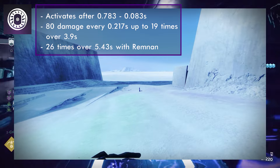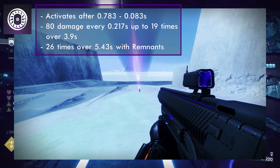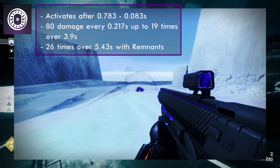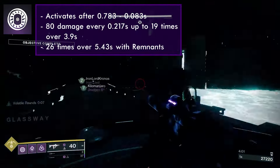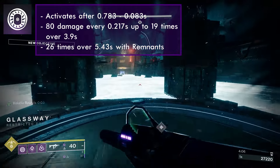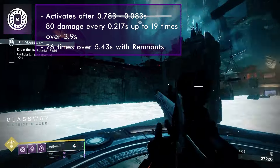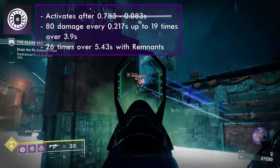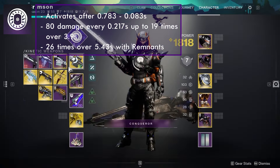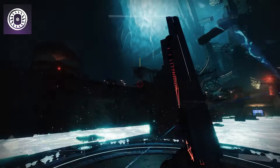Spike Grenades will stick to surfaces, emitting a torrent of Void Light after 0.783 seconds, with the Echo of Remnants reducing deactivation time by 0.083 seconds. This Void Light deals 80 base damage every 0.217 seconds, up to 19 times over 3.9 seconds, or 26 times over 5.43 seconds with the Echo of Remnants. The base cooldown is 121 seconds.